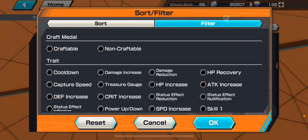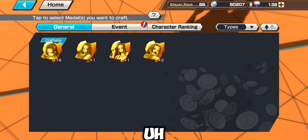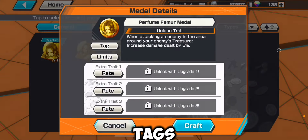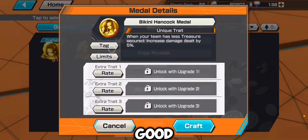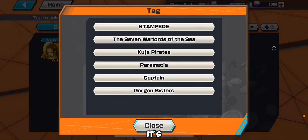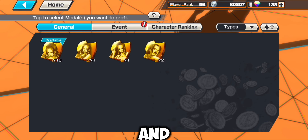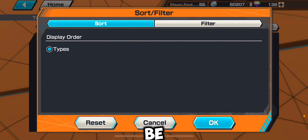If you go to filter and select Kuja Pirates, Boa Hancock has a bunch of pretty good tags, so you could use any one of these. If you get three Boa Hancocks with great traits, you would have a pretty good metal set going because it would give a trio effect.